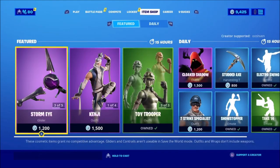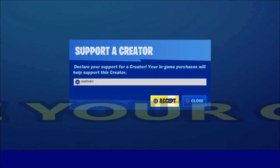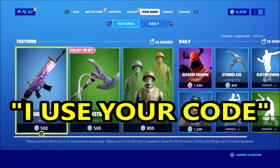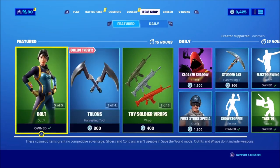And if you guys would like to support the channel and help us do more gifting giveaways in the future, please use support-a-creator code OO7 up in the Fortnite item shop. If you guys do use my code, put 'I use your code' in the comment section down below for a heart — I'll literally heart every single comment that says that, so test me, leave a comment down below.